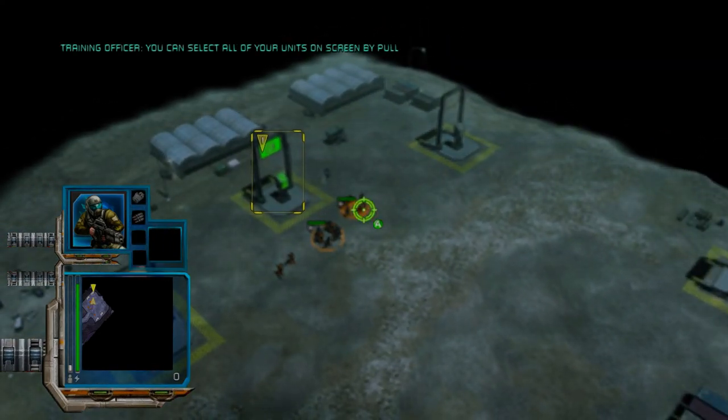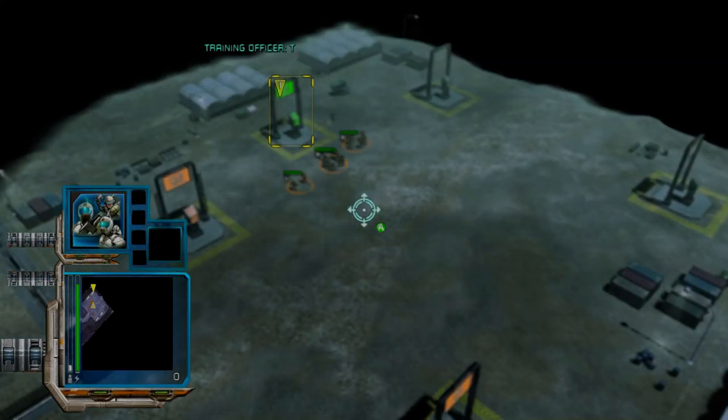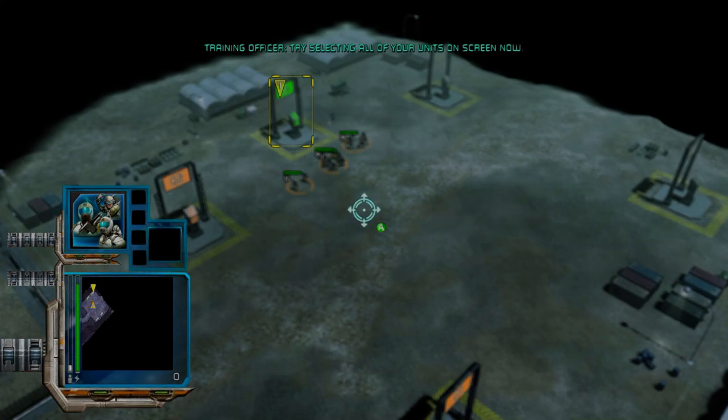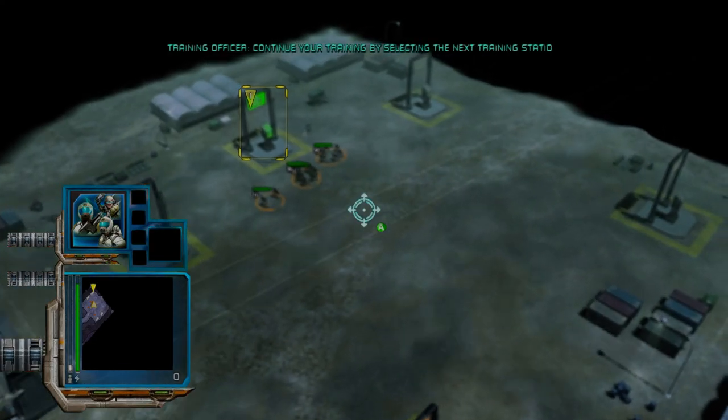You can select all of your units on screen by pulling and holding the left trigger and then pressing A. Try selecting all of your units on screen now. Nicely done, Commander. Continue your training by selecting the next training station.